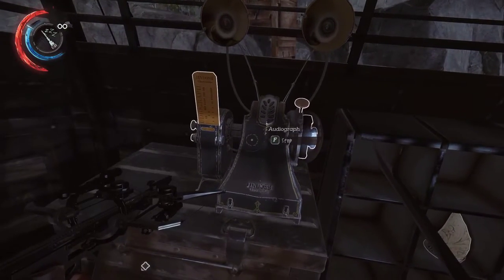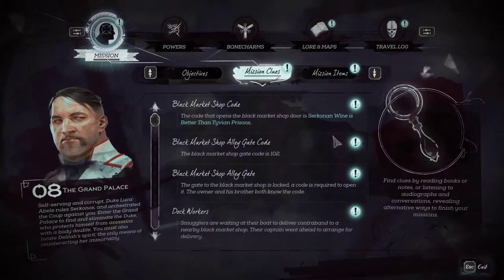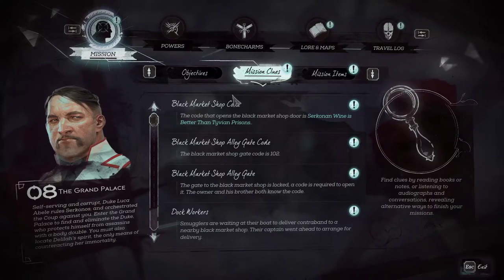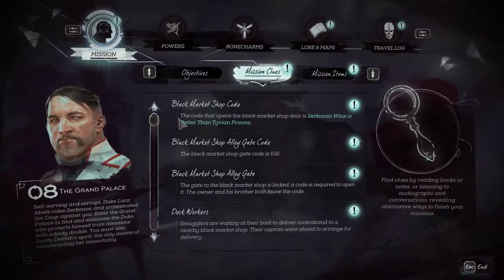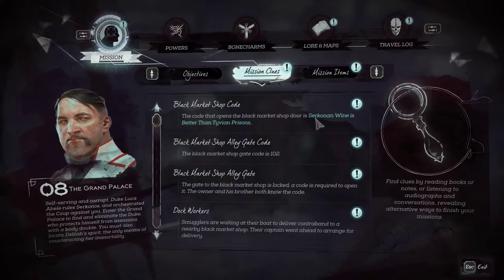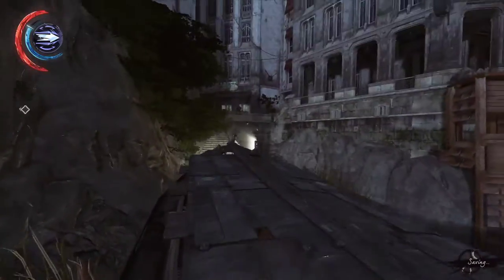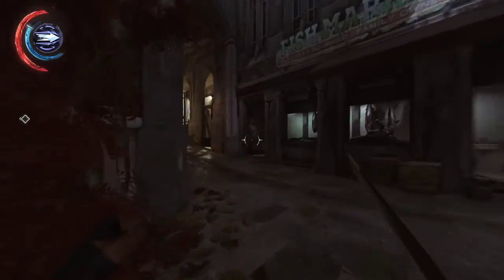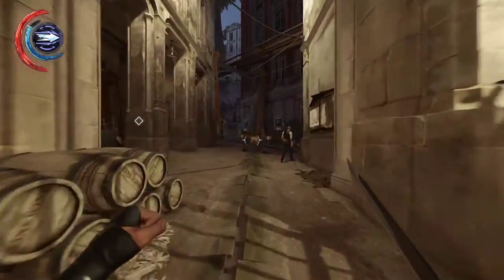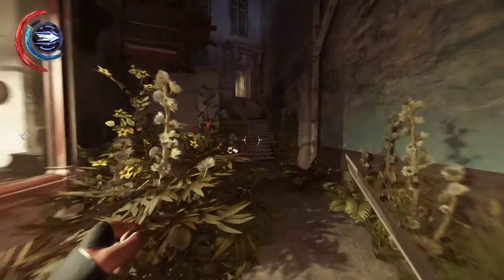If you listen to this audiograph — I won't listen to all of it here — you can see in Mission Clues the black market shop code. So the code that opens the black market shop door, 'Acer Cone and Wine is better than Tivian Prisons', is shown here. Once you have this information, all you need to do is go back all the way into the black market shop area.